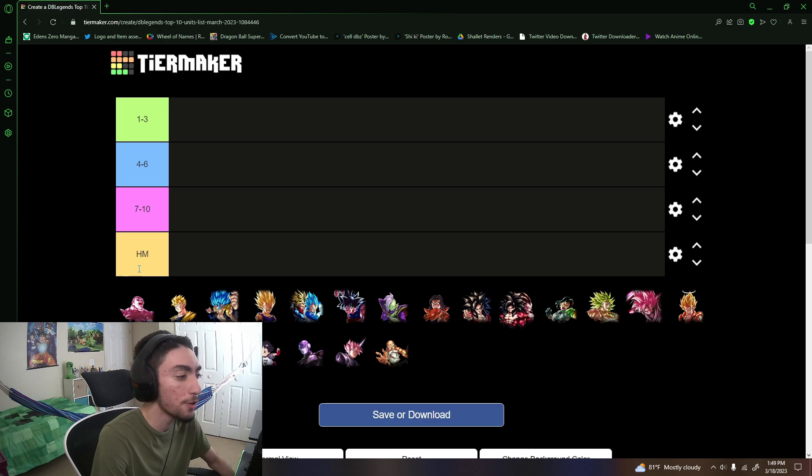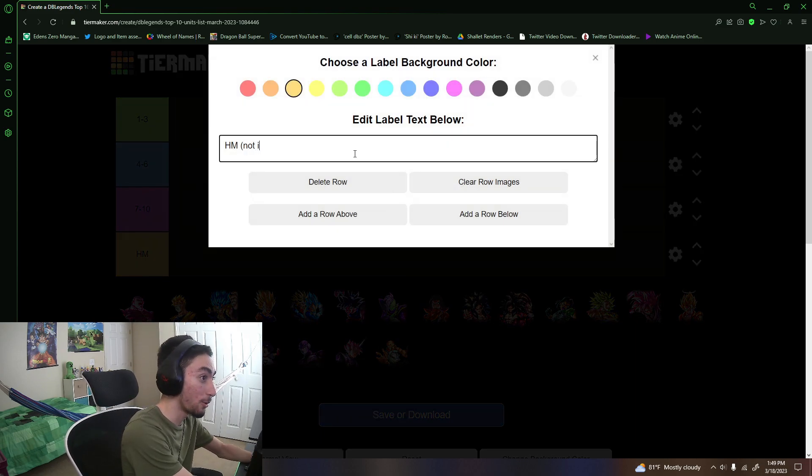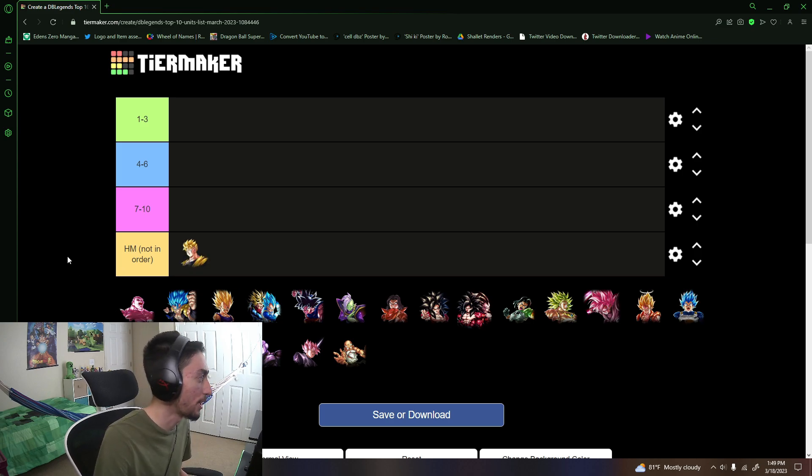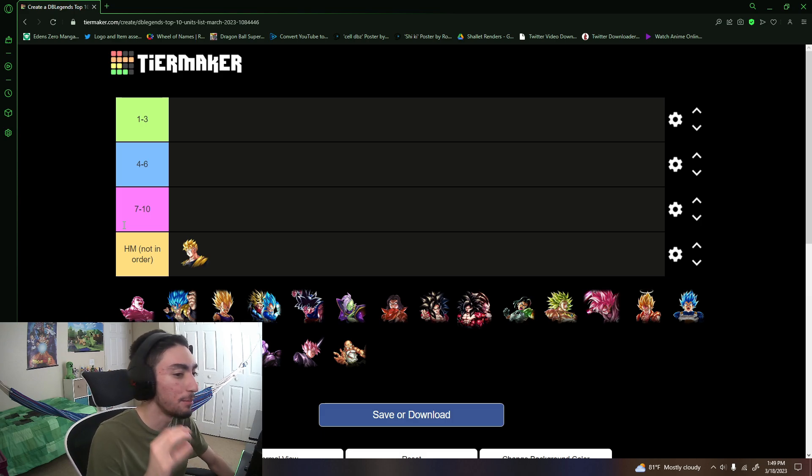Starting off with honorable mentions — these are not in any particular order. Future Goku is definitely in the honorable mentions. You could argue he could be top 10 mainly because Rose just came out — Future Goku can work pretty well since they're both strike-based, and Goku's yellow color covers against purple characters Rose has to deal with. But I still think there are other units above him, and I'd probably put him at around 11.